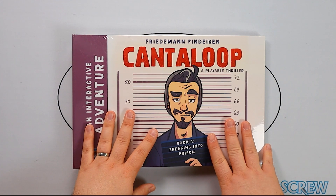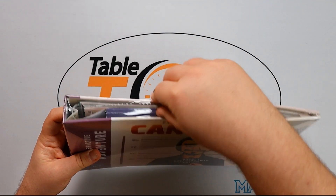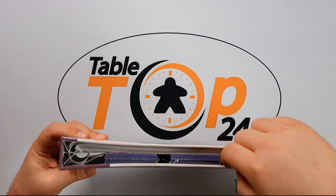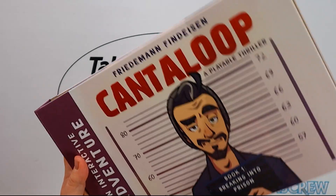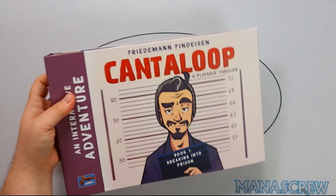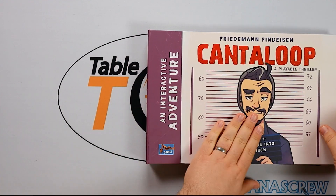So, breaking into a prison — let's get straight in and have a look at this main game. As I say, spoilers abound, you have been warned. We're going to go straight into this, and should we see something we shouldn't, at this point it's a bit tough. So, Hook is our main character.